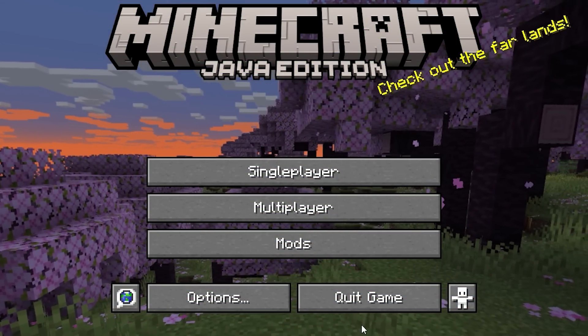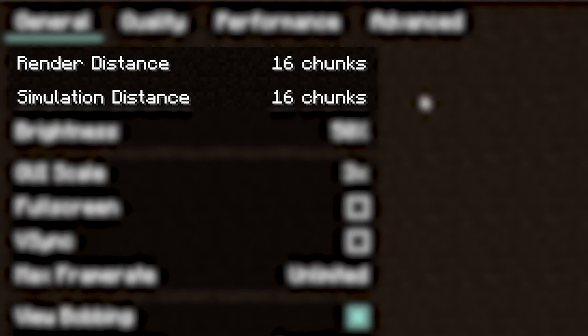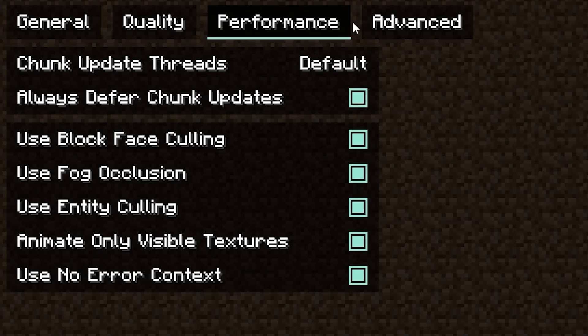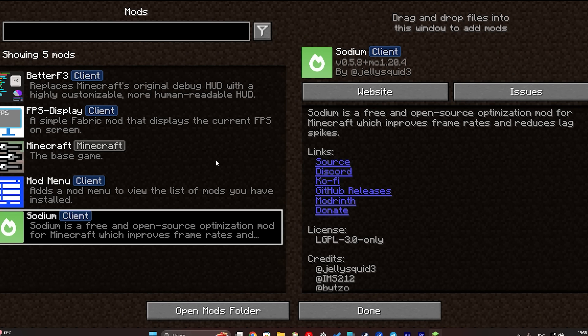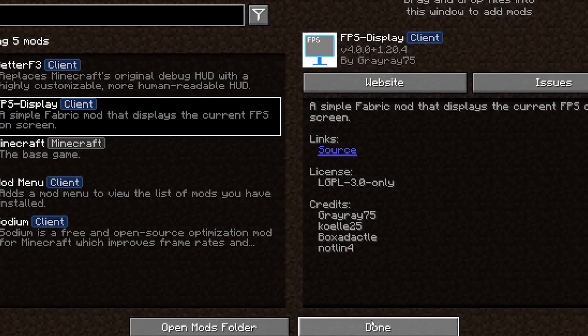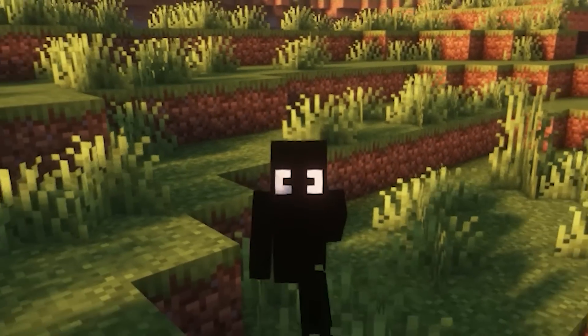Before I start my tests, I'm going to quickly show you my settings for Minecraft: 16 chunks render distance and simulation, fast graphics, and 6 gigabytes of allocated RAM. All other settings are basically untouched. I've also put an FPS display mod on both Sodium and Vulkan, as well as the latest version of Fabric, just to see how much FPS I'm getting.